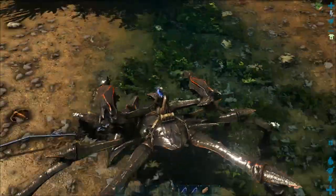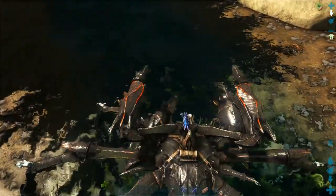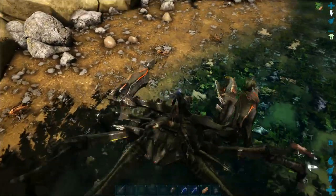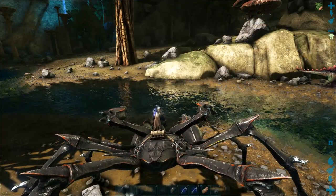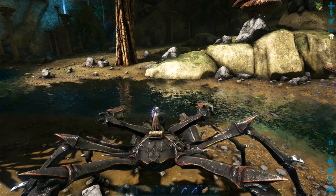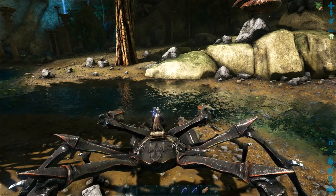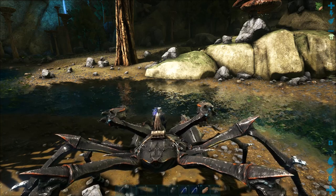So you can use your crabs to grab the trilobites out of the water, which makes it a lot easier and avoids risking the piranhas. Your second option for getting oil is going old school and using a dung beetle. They are on Aberration in areas that start to get dangerous but aren't uber dangerous.